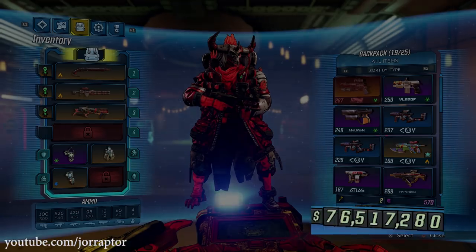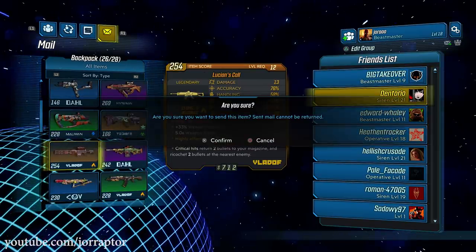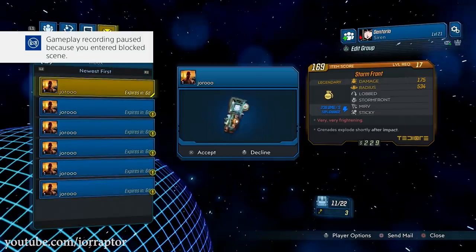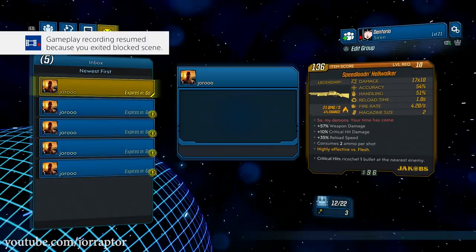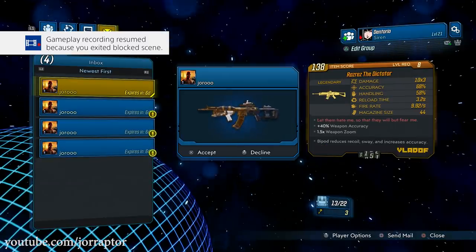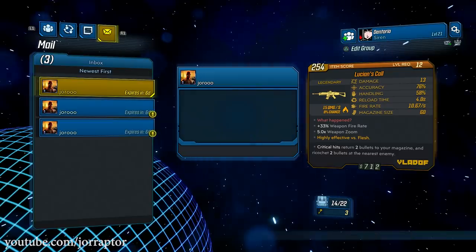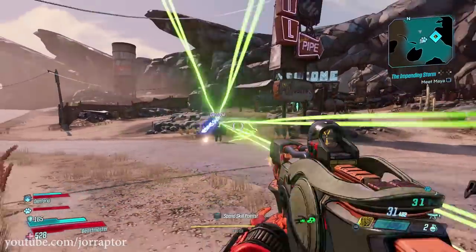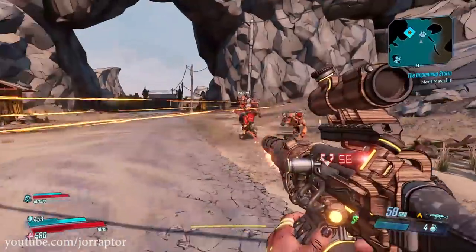You can also mail your legendary weapons to another person. I mailed them to Dennis, he picked them up, I quit the game, restored my backup save made before I sent the legendaries, and then he had the legendary weapons and I had them too. We both have the awesome legendaries farmed from bosses — no need to farm two of each.